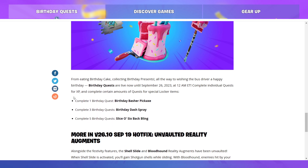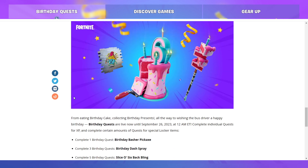Complete one birthday quest, you'll get the Birthday Basher pickaxe. Complete three birthday quests, you'll get the Birthday Dash spray. Complete five birthday quests, you'll get the Slice 06 back bling.